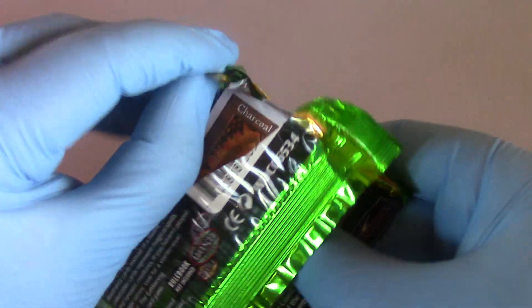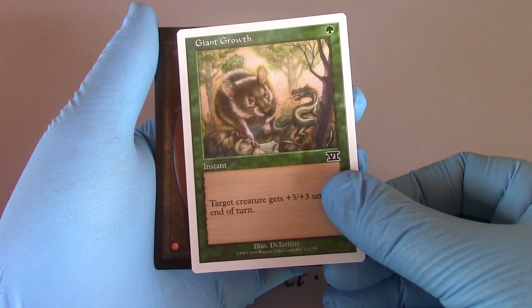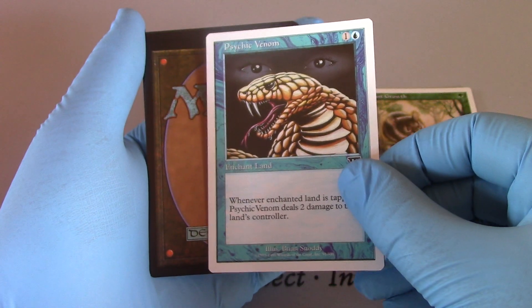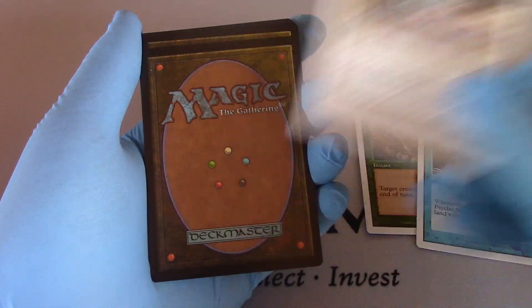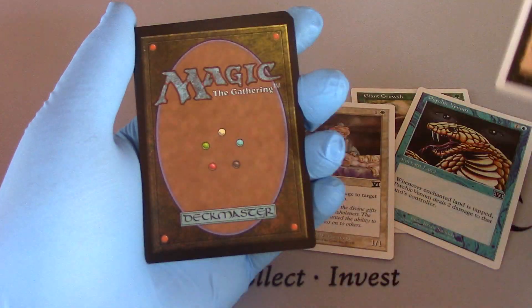I see a Charcoal Diamond — uncommon action. Giant Growth with a different art. Psychic Venom, same artwork. Simeon Healer — kept that artwork the same. Siphon Soul. There's my legend.